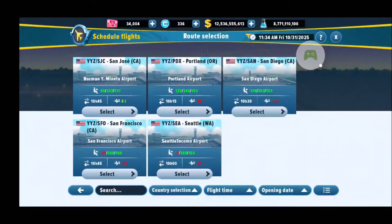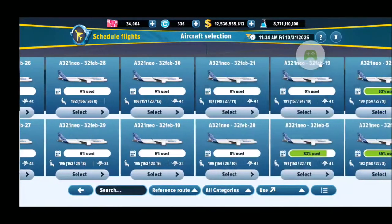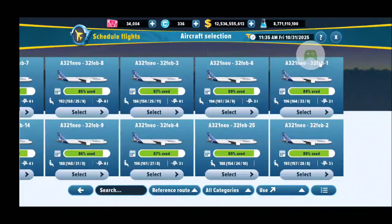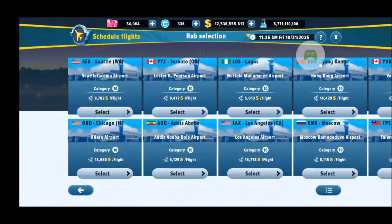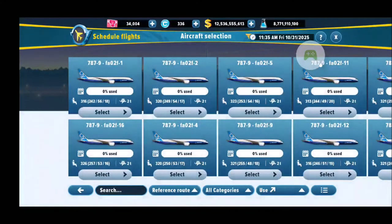I dipped into the negatives a little bit, but that's generally acceptable. I've used 11 planes total. So in the other routes, I think I should not use more than 11 planes as well. Seattle is my long haul flight to Wuhan.